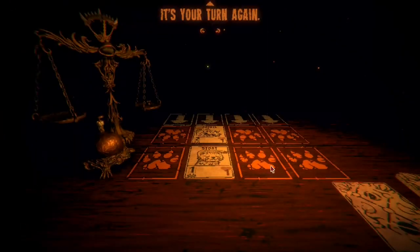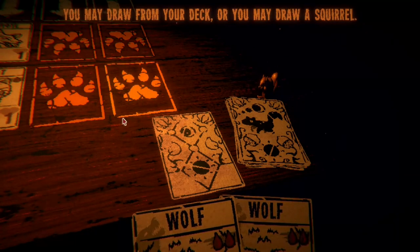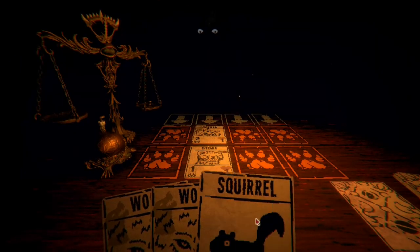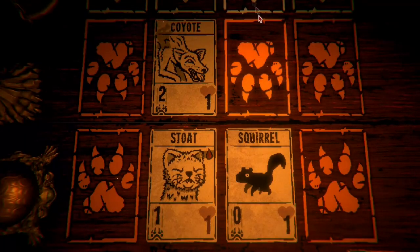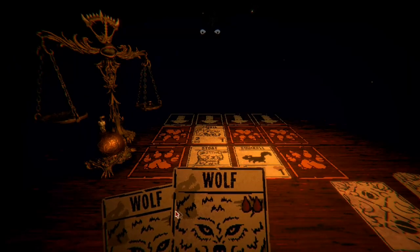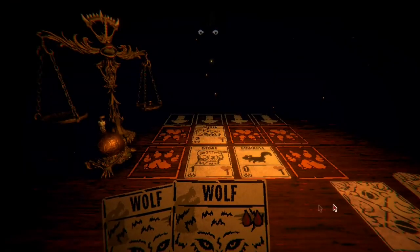The stoat stands in the way of the coyote. Coyote dealt two damage to the stoat, meaning it has two less health. A creature's health reaches zero — it dies. Oh, I thought it just got a birthday party. It's your turn again. Draw from the deck or draw a squirrel. I don't want to sacrifice the stoat for a wolf, even though he's gonna die next turn — he'll still be able to get the coyote.